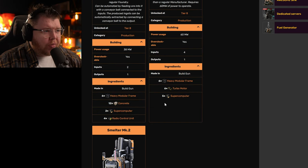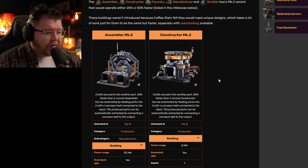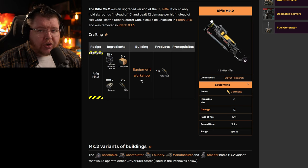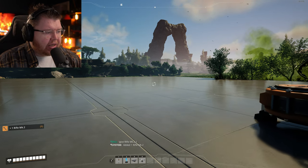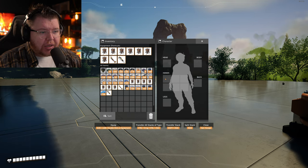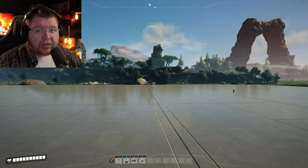We can also see Smelter Mark 2s, Foundry Mark 2s, and Manufacturer Mark 2s — could these come to the game? Maybe these were concepts before overclocking and Power Shards. There's also the Rifle Mark 2 — an upgraded rifle that could only hold six rounds instead of 10 and dealt 12 damage per hit. It was unlocked in patch 0.15 and removed in patch 0.16. If you type the give command for Rifle Mark 2 in-game, you actually receive it — it's a physical item, but you can't equip it.